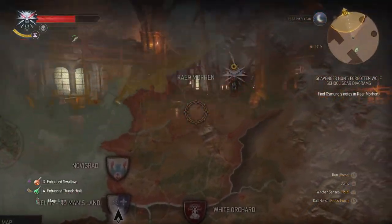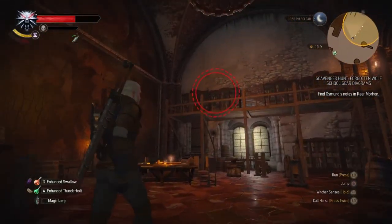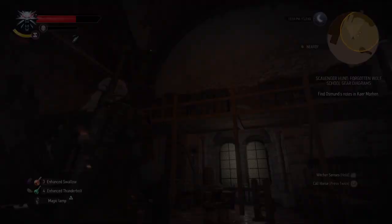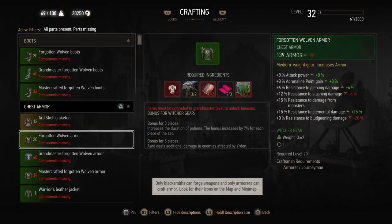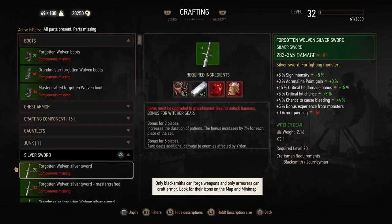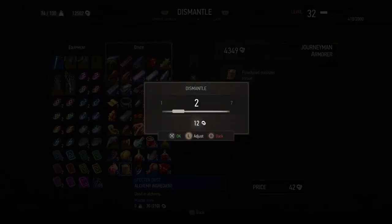You can head to Kaer Morhen to grab the rest of the notes to complete the blueprints from the bookshelf in the main hall. The crafting components aren't too rare, though you will need some dimeridium plate for the chest piece. The silver sword requires a flawless ruby — plenty of merchants sell these — and some powdered monster tissue, which you can get by dismantling stuff like griffon feathers or spectre dust.